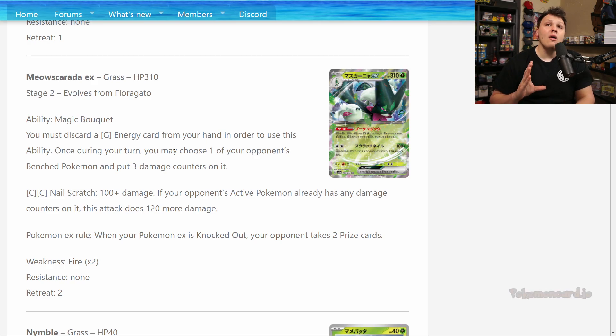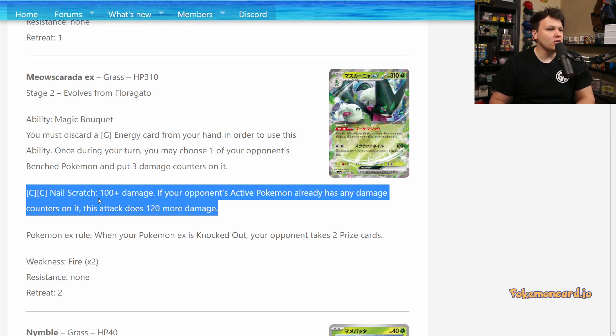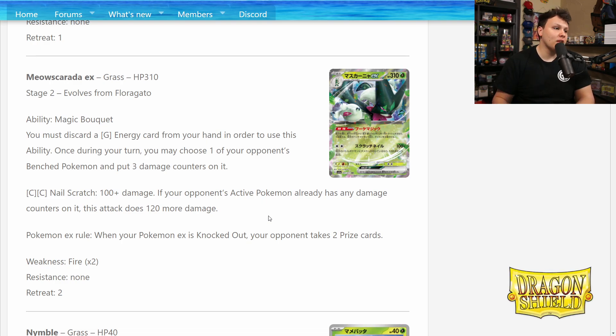I think a big card with this card will be Escape Rope. Because for two Colorless Energy, you do 100 damage plus 120 damage if the active Pokémon has any damage counters on it. So if your opponent sets up a fresh Pokémon and attacks with it, you're only doing 100 damage. But if you can Escape Rope it to the bench, use your ability on it, and then it comes back up later, you can hit it for 220. But even then, if it's a big EX like a Gardevoir, you're not getting the KO. One Magic Bouquet plus a Nail Scratch is only 250 damage, so you're still two Magic Bouquets short.